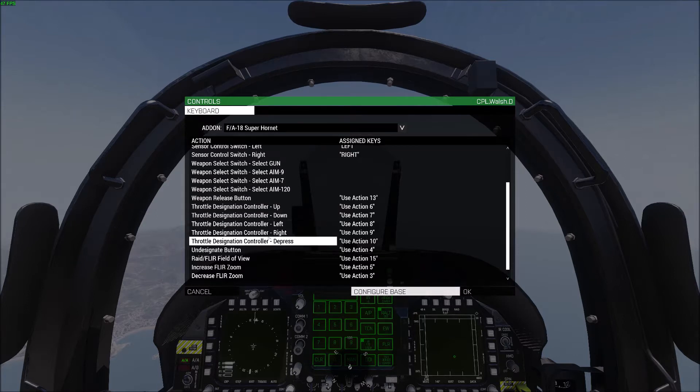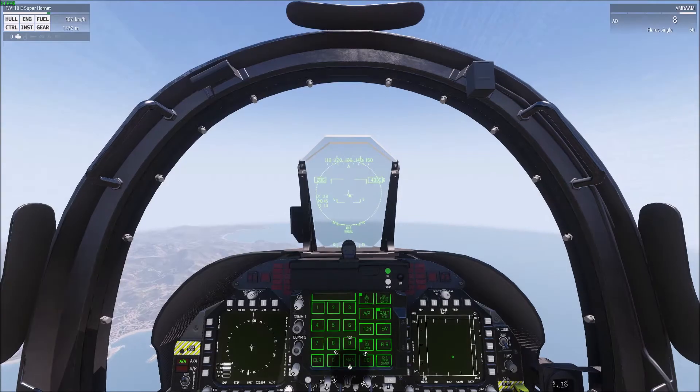Up, down, left, and right will slew your TAD or your targeting cursor around your radar page, and then depress will lock what you have it slewed on top of.